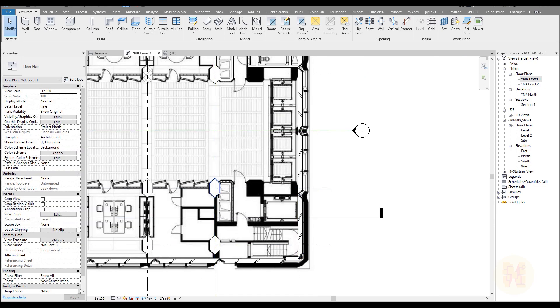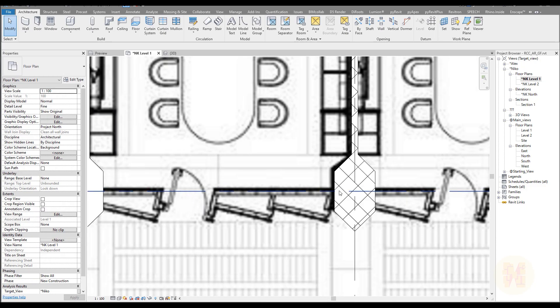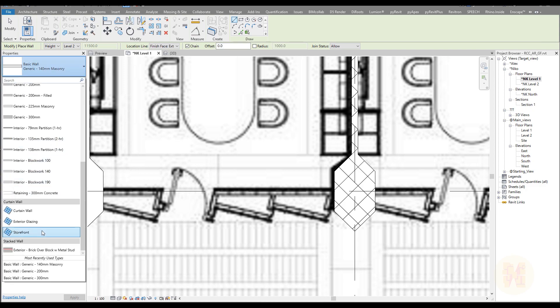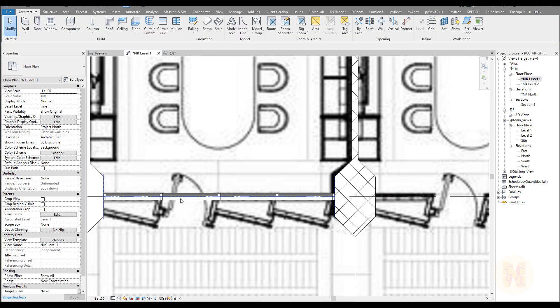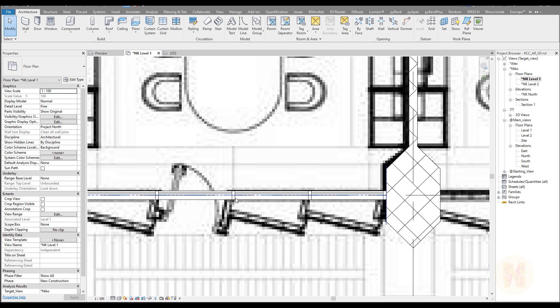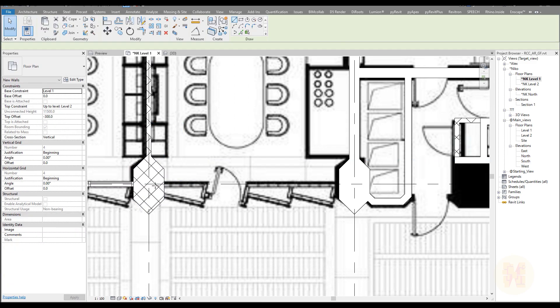We have the storefront here. Later on we'll change the panels and use the storefront panels — I'll show you that trick later, and we should spend a whole tutorial on it. But right now we'll just create the storefront. Let me switch from level one to level two and create it here. It's pretty much the same distance for our mullions — they're exactly on the right position, so no need to change anything. And let's create one here too. Mullions here are also in the right position.